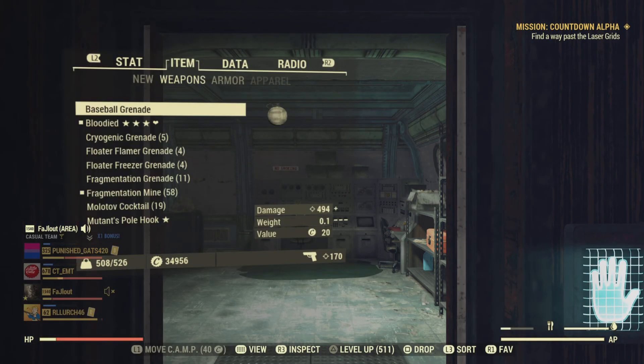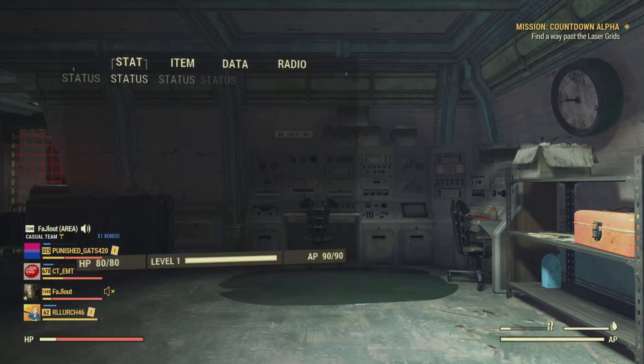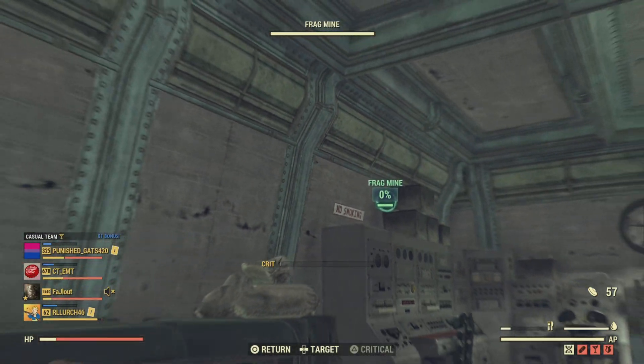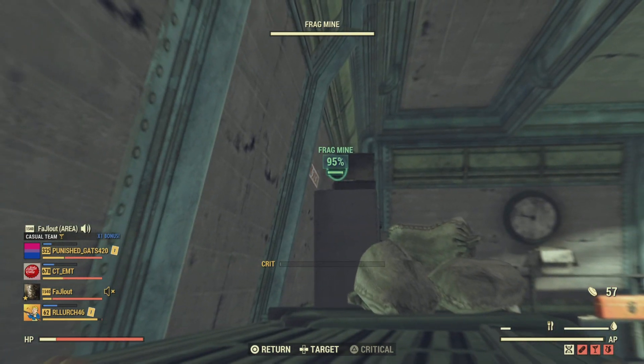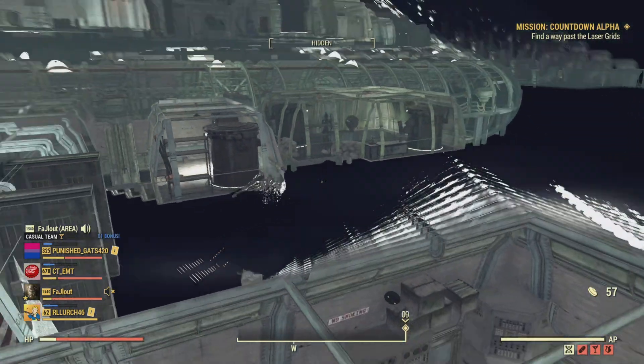Once you are in the nuke silo, what you want to do is unequip your main weapon so you have your bare hands out. Take those mines and toss them right up here. Walk over here and then back onto those mines and jump. Now you should be outside of here.